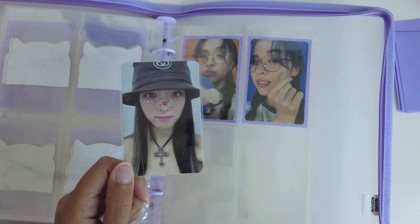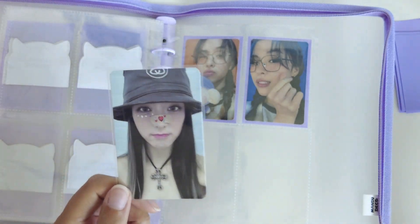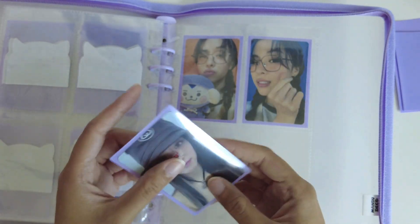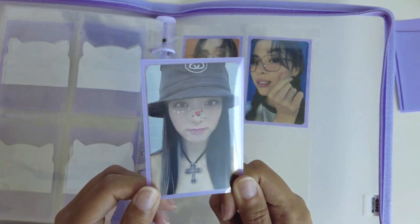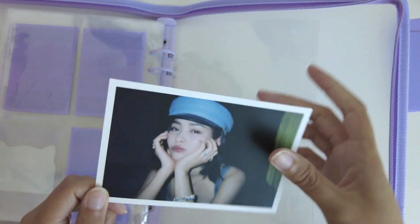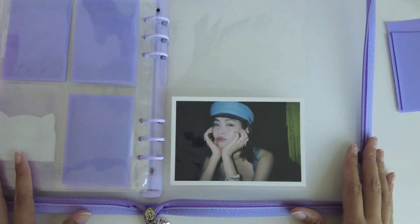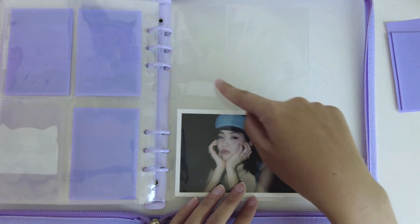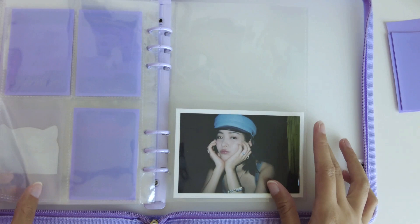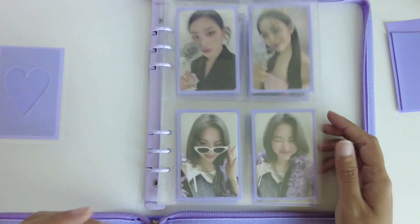I just pulled this yesterday in my signed album, and I don't collect Yuna, but I want to keep this — she's so cute. The last thing I have is the postcard. I'm gonna put the signed Polaroid in this spot, but I have Yeji's and I'm trying to trade for Ryujin's. In the process of finding a trade for that. That's it for Itzy.